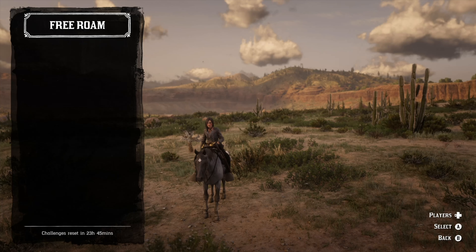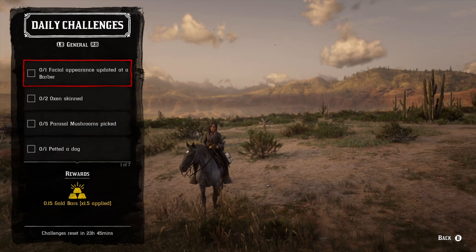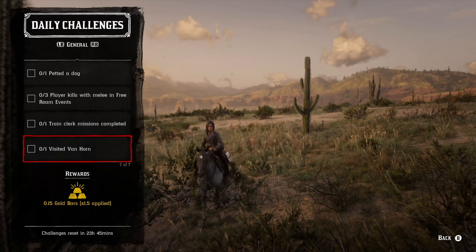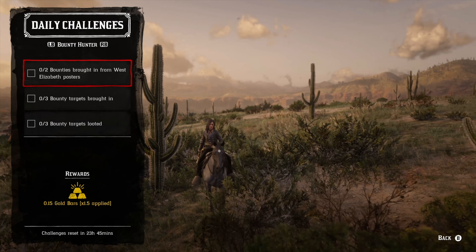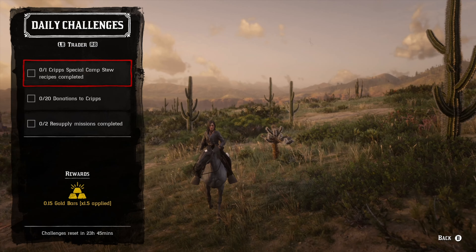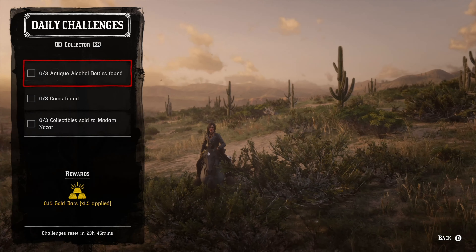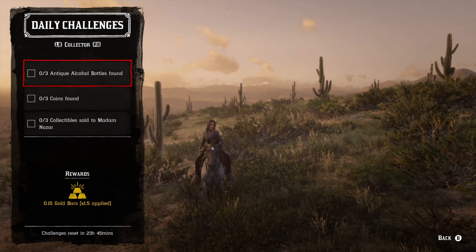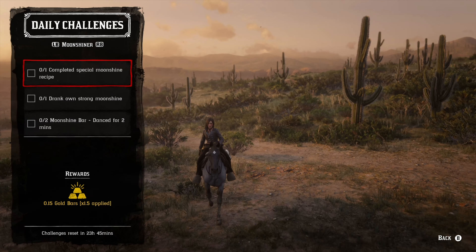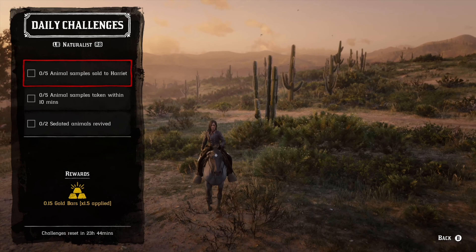Let's go over the list of daily challenges, then we'll follow that up with extensive detail. We've got: one facial appearance updated at a barber; two ox skin; five mushrooms picked; one petted a dog; three free roam event player kills with melee weapons; one train clerk mission completed; one time visiting Van Horn. For the bounty hunter roll: two bounties brought in from West Elizabeth posters; three bounty targets brought in; three bounty targets looted. Trader roll: Crip's special stew recipe completed; 20 donations to Crips; two resupply missions completed. Collector roll: three antique alcohol bottles found; three coins found; three collectibles sold to Madame Nazar. Moonshine roll: completed special moonshine recipe; drank own strong moonshine; two moonshine bar dances for two minutes. Naturalist roll: five animal samples sold to Harriet; five animal samples taken within ten minutes; two sedated animals revived.